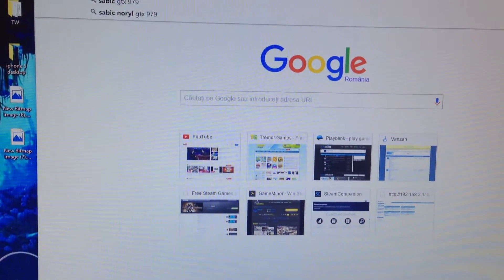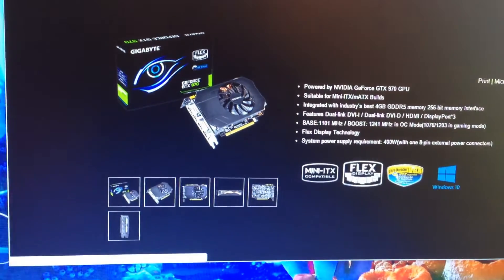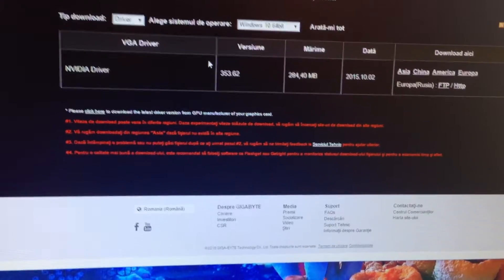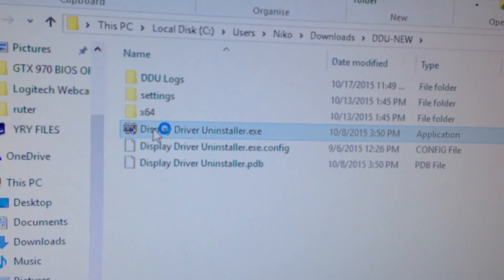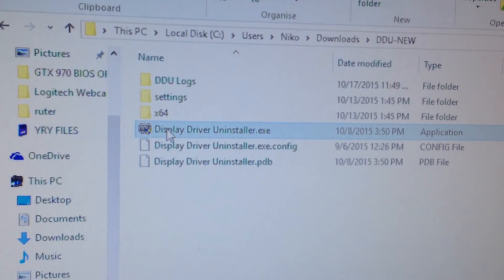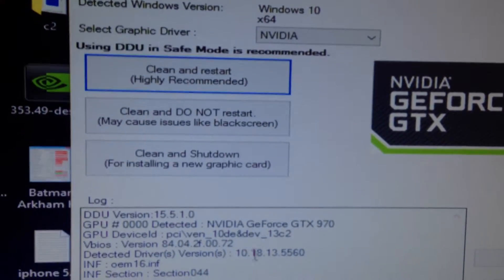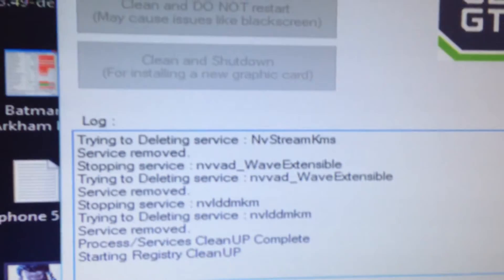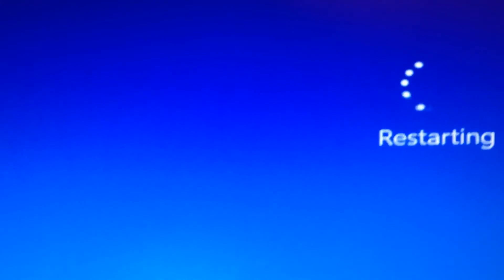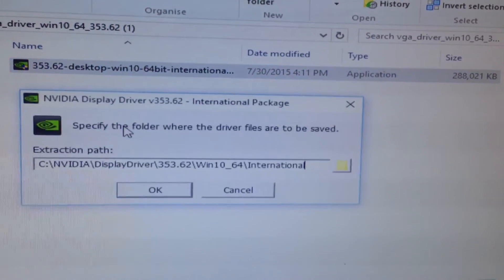So we are back in Windows. Let's install the official driver for our 970. First use the DDU tool to uninstall the old driver. Now you can install the driver.